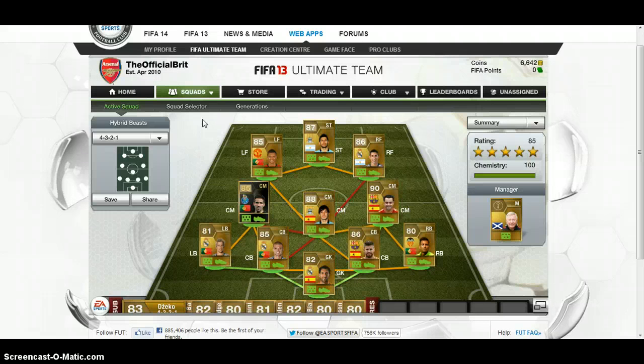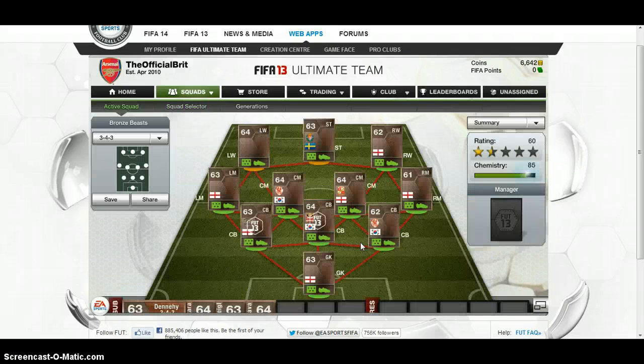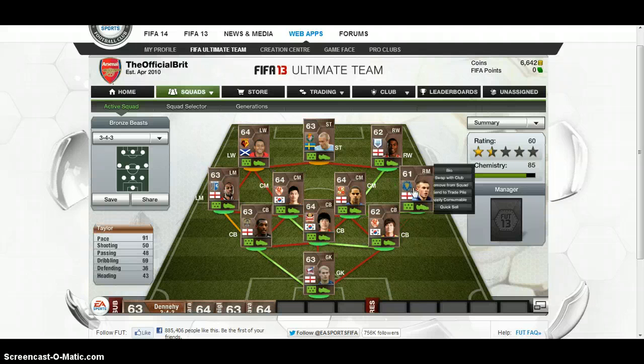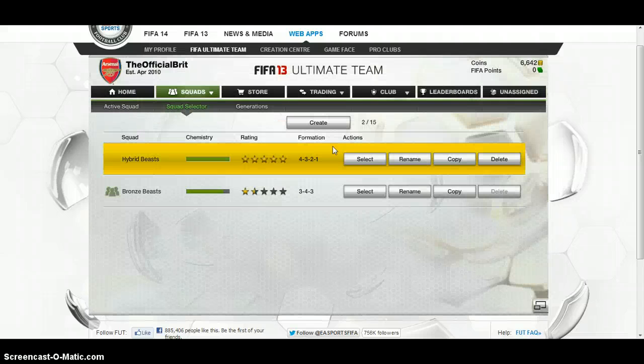I am also working on a squad builder — this is the preview for things to come: Bronze Beasts. I'm not going to show you inside that one at the moment. I might sell a lot of the players here since they were all gifts from a friend — in fact, the entire source of my money for the first team was a gift from a friend. This guy, Western, has 93 pace and will sell for 9k. Taylor has 4-star skills and 91 pace.